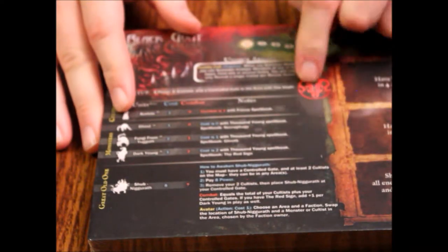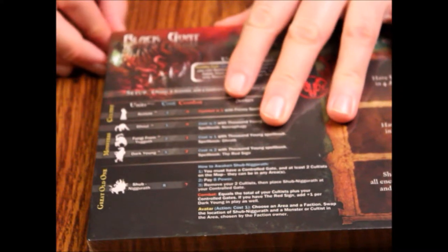Next we're going to do CWE10 — thick punchboard factions. Oh, now you're talking. These are much higher quality. Whereas those other ones we just looked at were cards, these are punch board. This is how I would do all of them. This is awesome, honestly. I would have bought these not even as a Kickstarter thing — I would have paid money for these. I kind of wish I had gotten in on this Kickstarter, because this would have been awesome.